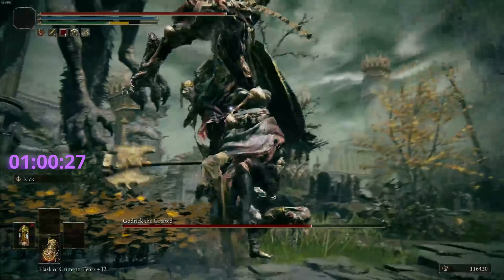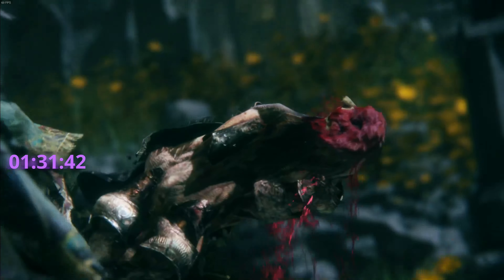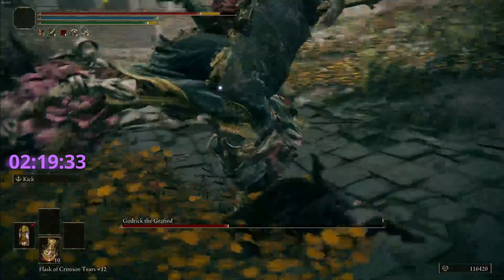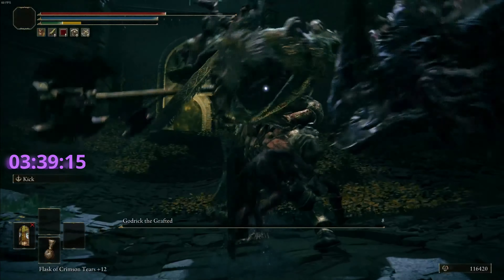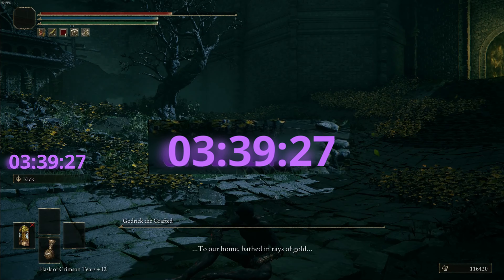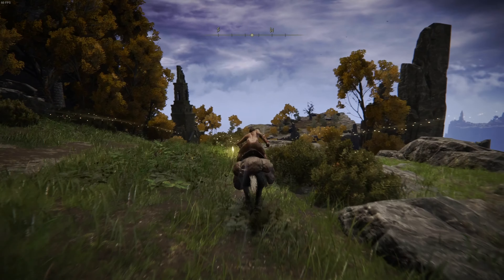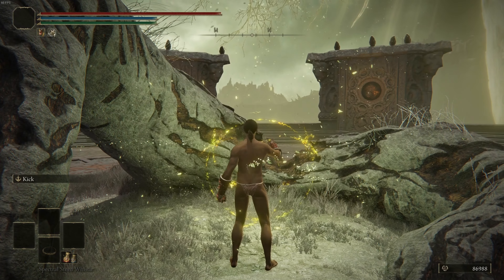Godric is a boss I'm already pretty good at. The first phase is no issue — the only attack that gets a chance to hit me is his airwaves since they're pretty dumb. Then comes phase 2. Worst part is his dumb fire attack, since fire in this game ricochets off every object. Had a few close calls from the fire, but ultimately got him first try. Time to beat: 4 hours and 20 minutes. Our next victim of paper cuts is going to be Rennala. There's just no way I'm fighting Radahn or Rykard like this.